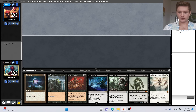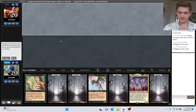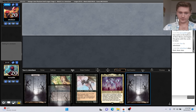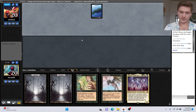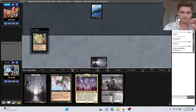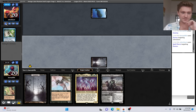Hoping to find Entomb once again. Going to five. We'll keep this - put back two lands, I think. If we find a Reanimation Spell, then this is great. We could go turn one discard, turn two Reanimation Spell - that's a pretty strong draw. Let's lead on the Duress. I'd rather Spell Pierce the Reanimate we're about to topdeck.